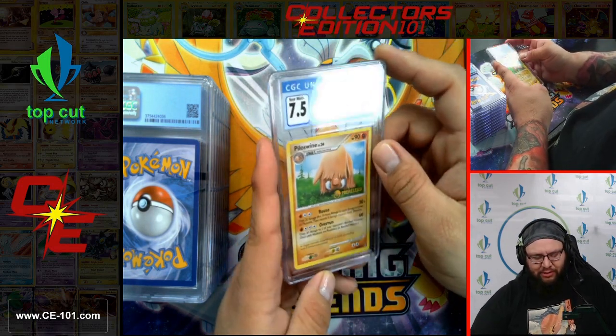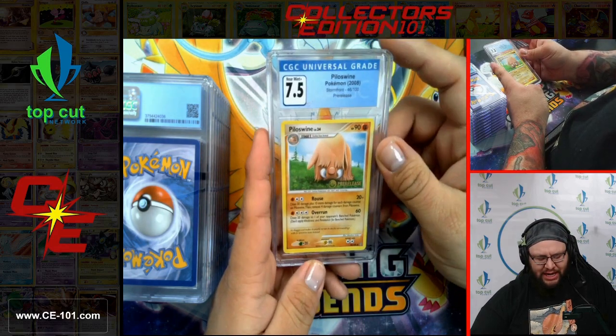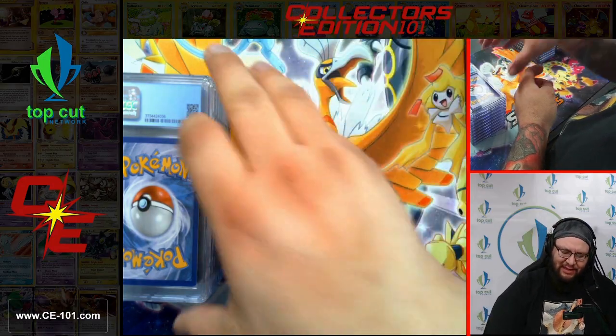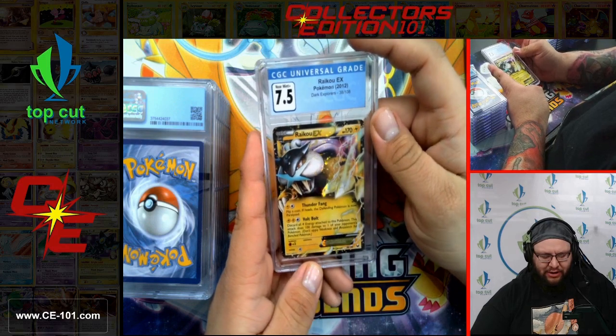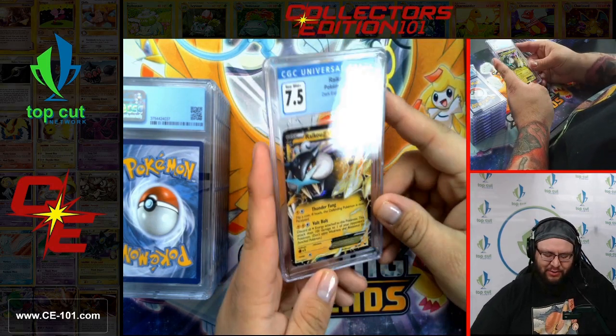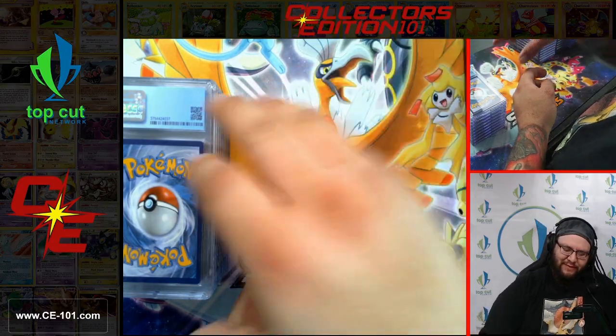Pile of Swine from Stormfront, Pre-Release Promo — just out enjoying this nice sunny day, chilling on the grass, probably could use a haircut though. Raichu EX from Dark Explorers, coming in at 7.5. Once again — lightning effects in Pokemon, they go the extra mile 100% of the time. Fantastic.